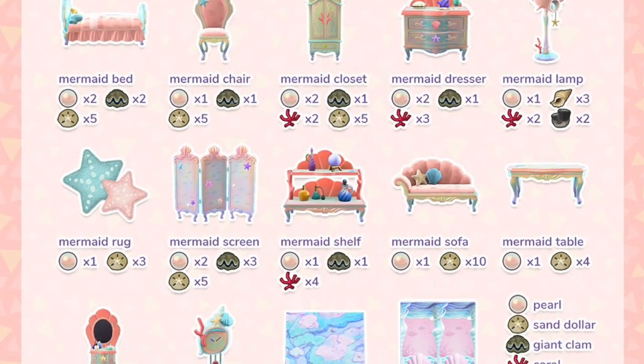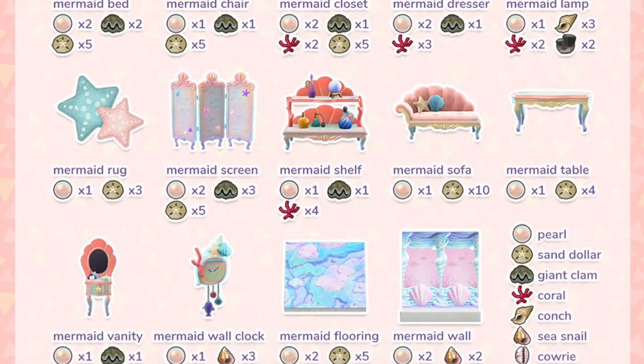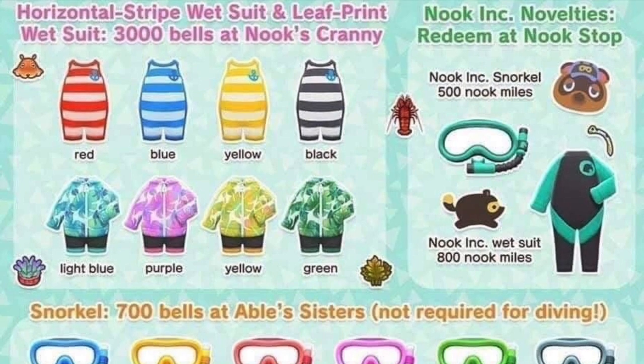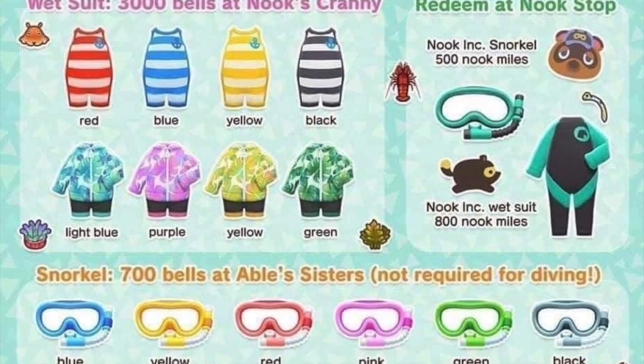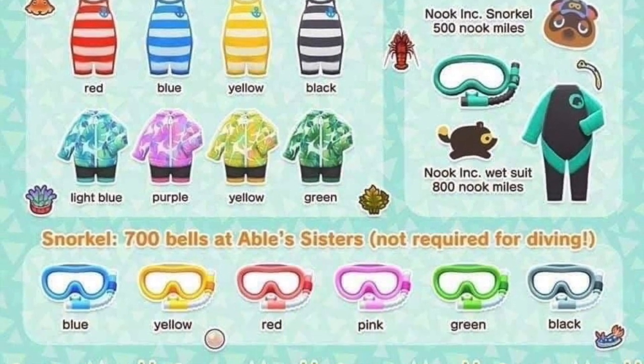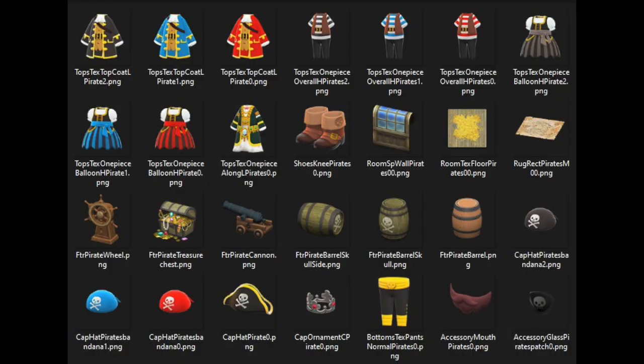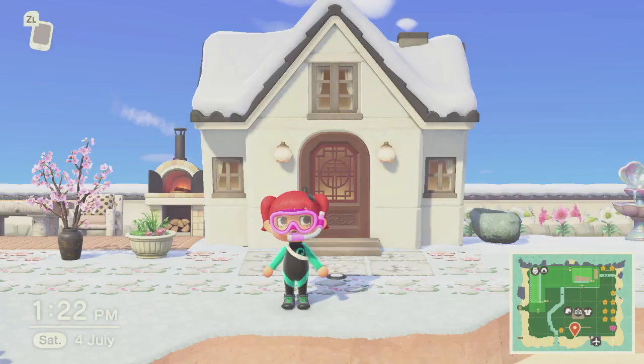Let's begin with the mermaid DIYs — here's a list of them all, which I find so beautiful with the gradient colors. We've also got the swimming gears that are catalogable; you can find yours in Nook Shopping from the ATM or even Nook's Cranny. Everyone gets a different one, so if you see someone else with one that you want, you can catalog it. Here's the list of stuff you can get from pirate Gulliver.